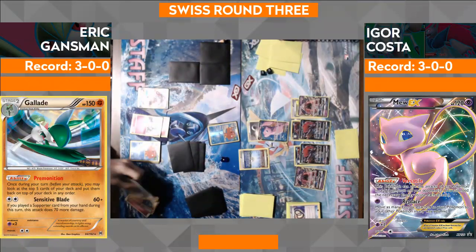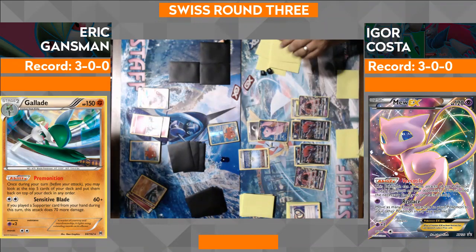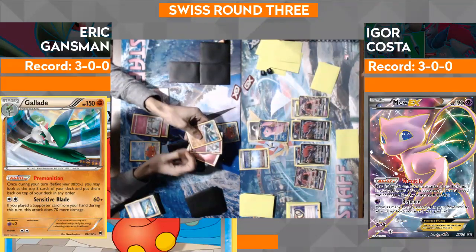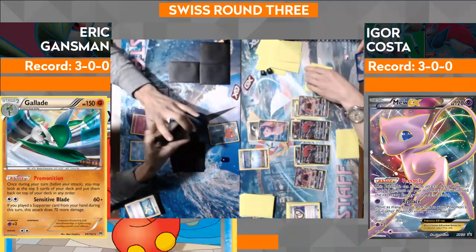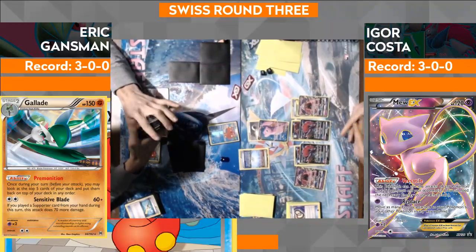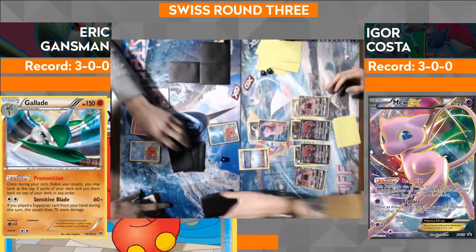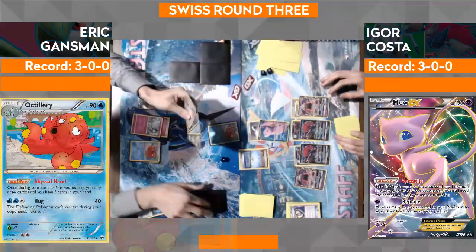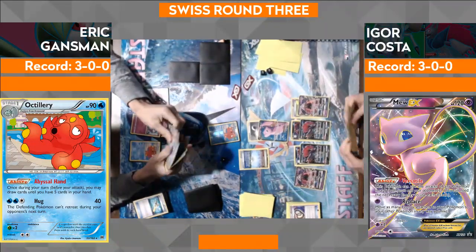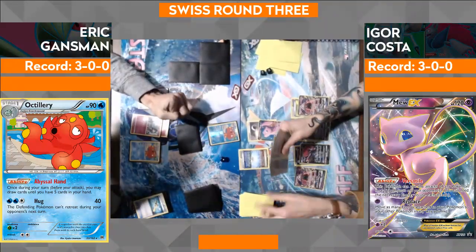He's going to play his hand down so he can use that second Abyssal Hand from Octillery. Going to play Super Rod — looks like he's shuffling Ralts, Gallade, and Remoraid back in. Next turn maybe if he wants to get a Ralts. I kind of think it's safer though, because if that Ralts goes down due to a Guzma or anything like that, he's in a rough spot. He has a Gardevoir in hand and the Rare Candy too.